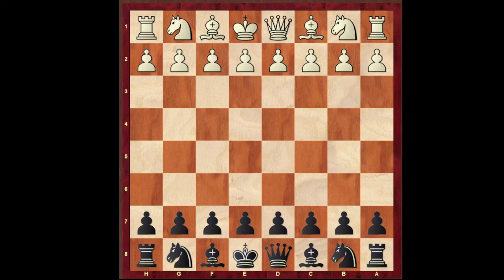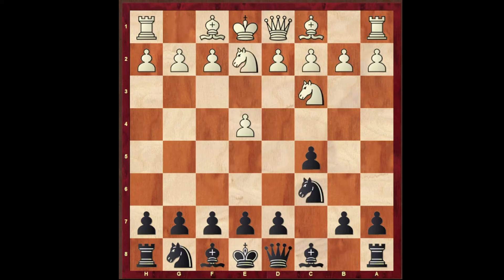Hi, this is Mukul and today we would be looking at an amazing trap in the Sicilian defence. Let's have a look at the trap. e4, c5 and we have the Sicilian defence. Knight to c3, knight to c6, knight from g to e2 and this is the closed Sicilian.